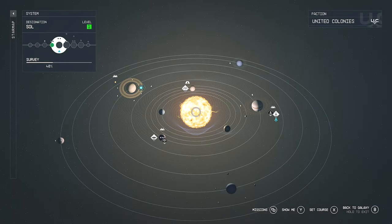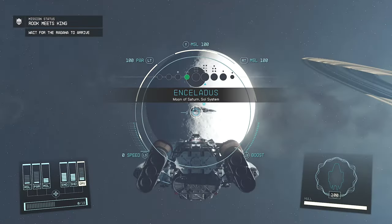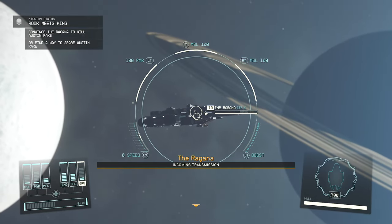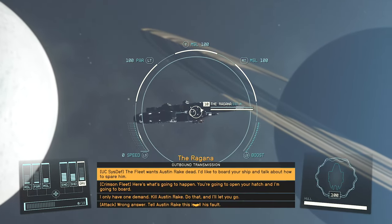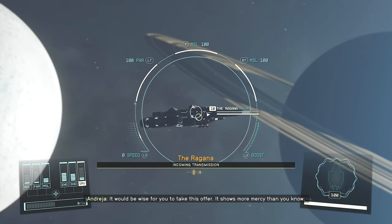What's up guys, this is Alex bringing you some Starfield and some pretty good space suit and like a coat, it's pretty cool. So when you have the option to go and find the Regana, that is the ship that the Crimson Fleet wants you to destroy, or just kill that one dude down there.